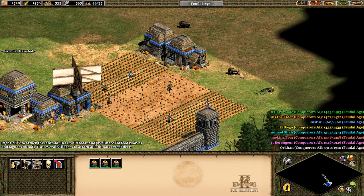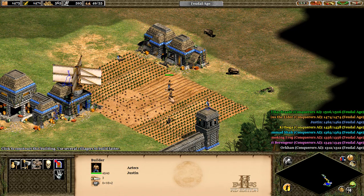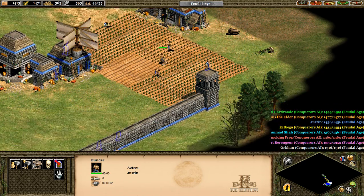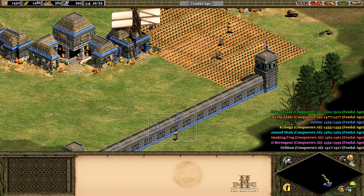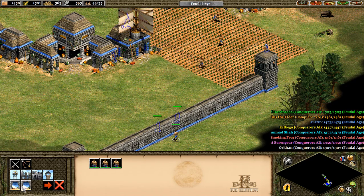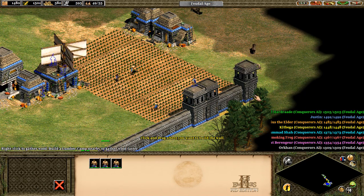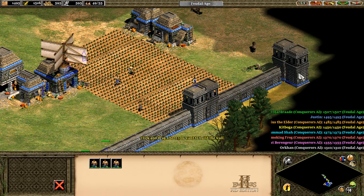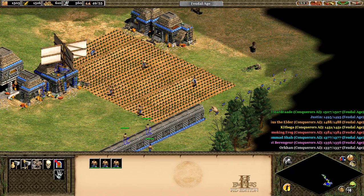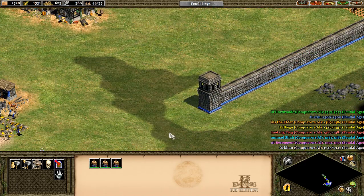There's a wild boar near our base. Where are they? Continue building the wall. We need this wall to go around our whole base. I'll let them build that part, and then I'll come back around here and start building over here.